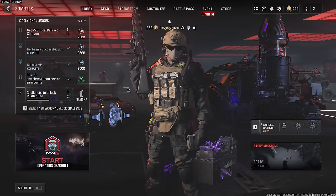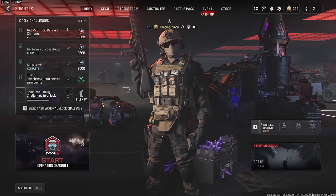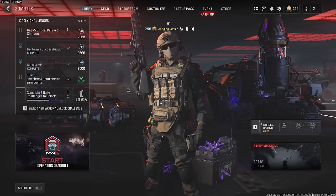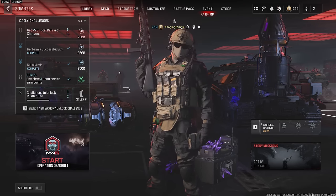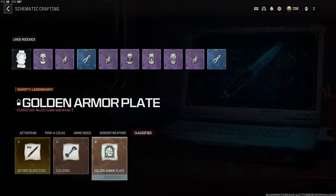Hey everyone, it's Aging Zombie here, bringing you some more Modern Warfare Zombies content. Today we are going to take a crack at the Dark Aether again, and we're going to try to enter with an Elder Sigil.